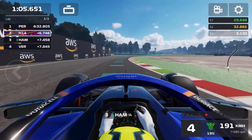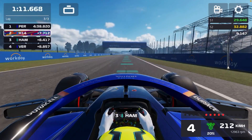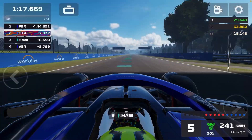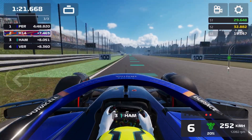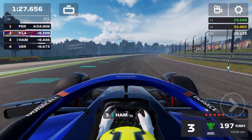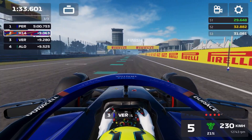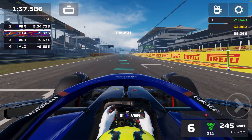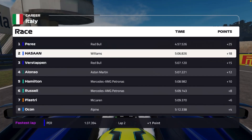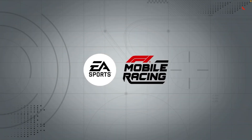I knew the first corner was coming. We have 20% damage and we're weaving to stop him getting a slipstream — he's one second behind me, so that's allowed. We pushed Hamilton out, with Perez in front of me, not Verstappen. Perez is in front. We finished ahead of Verstappen and stopped Hamilton from making a move. P2 in this race!